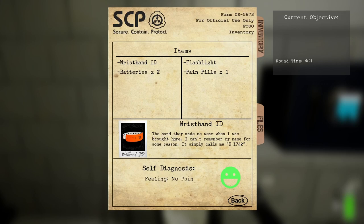Rest band ID. The band they made me wear when I was brought here. I can't remember my name for some reason. It simply calls me D1742. Current objective? Nothing.